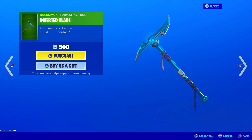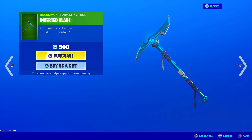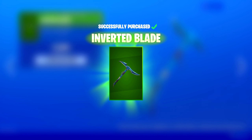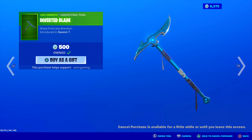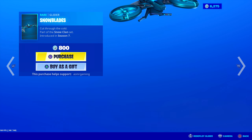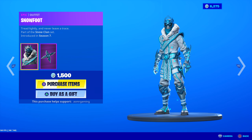Inverted Blade - sharp from any direction. The animation is special. Look at that animation - so cool, like a blue explosion. Introduced in Season 7. That looks nice, sound is great, animation is great. Only 500 V-Bucks for this too. You know what? I think I might get this - let's pick it up. I like cool harvesting tools and this is one of them. Unique animation, nice sound, cool design. Yeah, getting this. Inverted Blade - definitely worth 500 V-Bucks. And kind of want the Snow Blades glider, but I have a lot of really cool gliders right now.